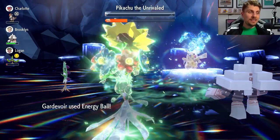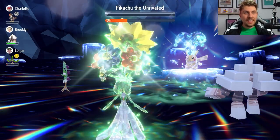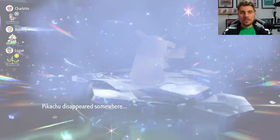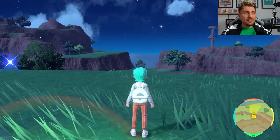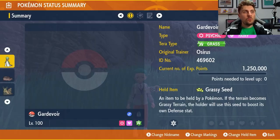That is how you can beat this raid with a more innovative set. It is a bit more work than usual because you need Arbolivia to come into the raid with you to activate the Grassy Seed. You could go with Covert Cloak instead, but you won't get the defense boost. Still, if Gardevoir is your favorite Pokemon, it's a fun option — it's an example of how you can look through the Pokédex and create a set that works for you in the raid event.